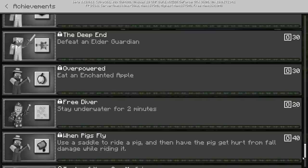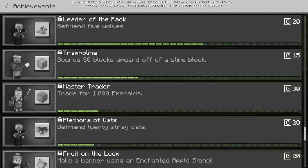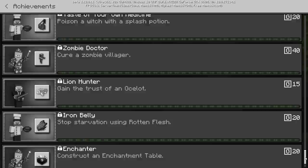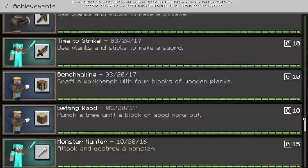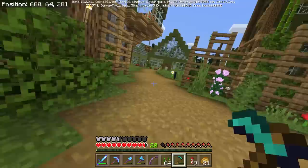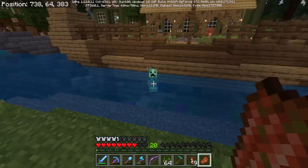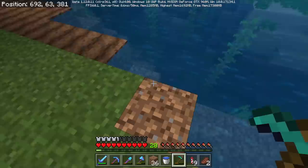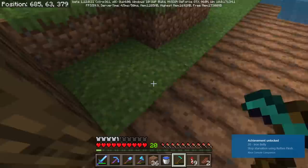We gotta do an achievement this episode — I think I want to do this one, it's the easiest. I could have sworn there was an achievement for completely using up a diamond hoe, but I guess not. Well, I'm glad there isn't, because I wouldn't want to break this — it's my first diamond hoe in this world and it's still going strong. I'll eat some rotten flesh — achievement time complete!